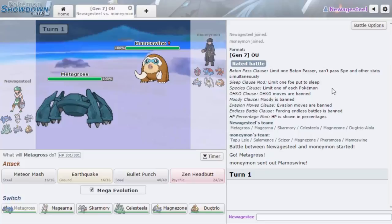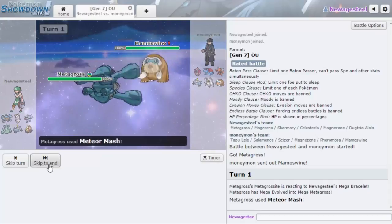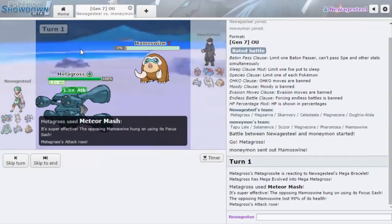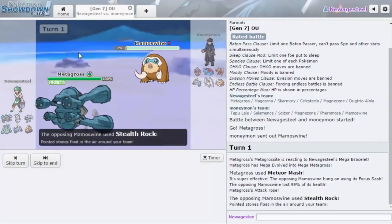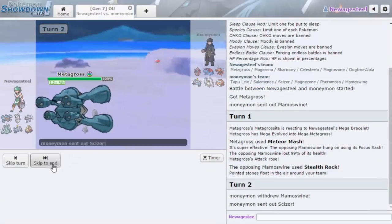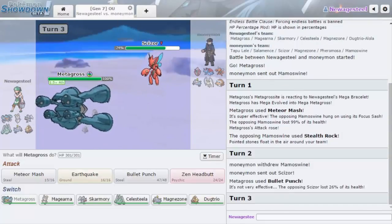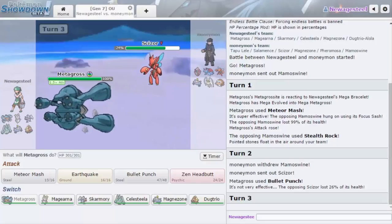I want to see which move does more — I think Zen Headbutt might do more, but if he's Sash lead, Earthquake has a chance to not knock me out. If I had Hammer Arm I'd knock him out, but actually Meteor Mash knocks him out. I'll go with Meteor Mash — if he decides to get up rocks, that's fine. And he is Sashed so he could not knock me out. He just decides to get up rocks, which is amazing because now Mamoswine just goes down.